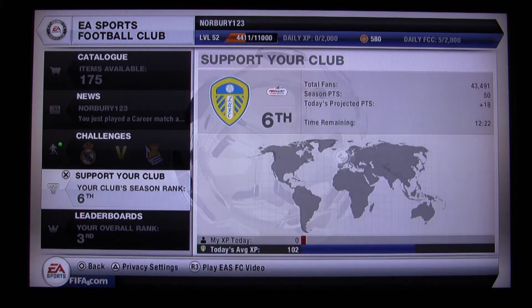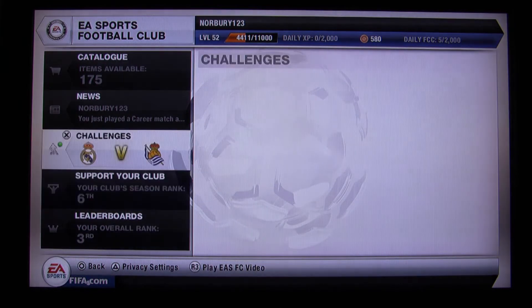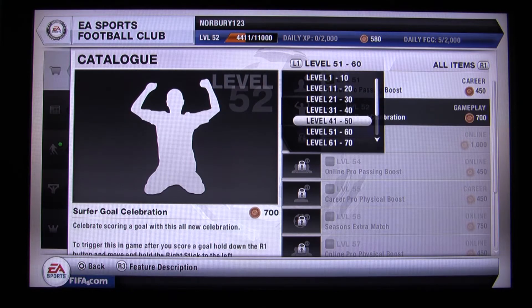Also new is Support Your Club, where you can see where you rank and what you're doing on your XP. The Catalogue is a new feature where you can buy different things to help you throughout your game.